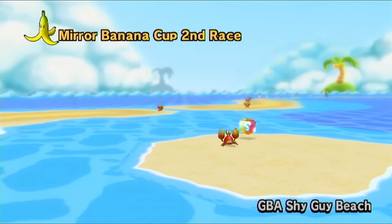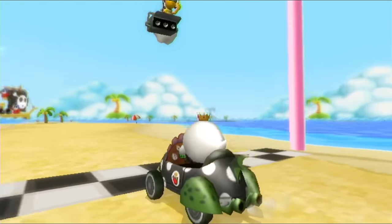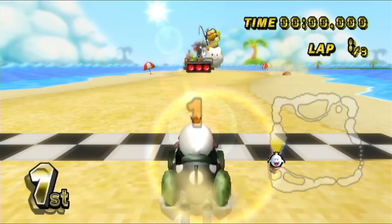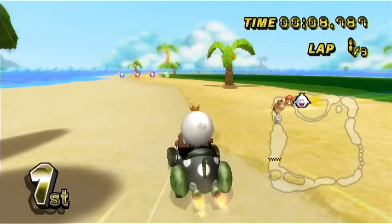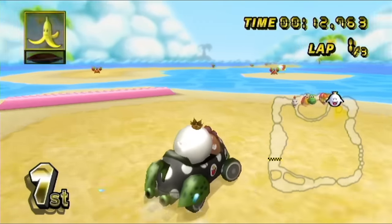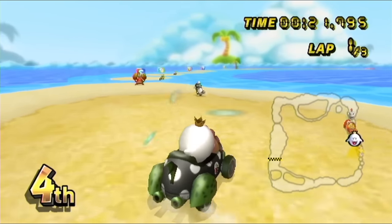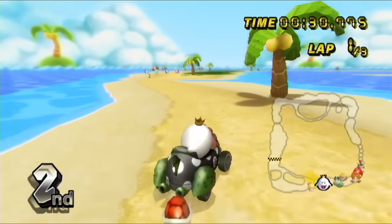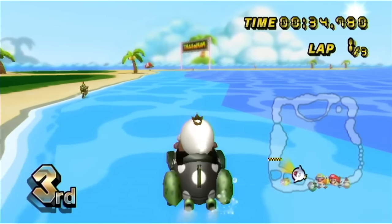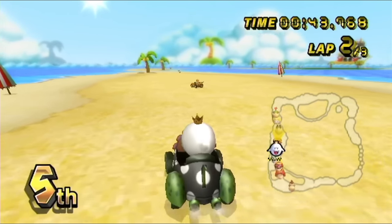Shy Guy Beach is our next one. This one feels like it's doable, but there are so many obstacles — the crabs can really get in your way. While we're starting in the lead, there are ways to make this work. It is mirrored, so I got to keep that in mind. I could use the red shell or I could just hold it out for protection. Unfortunately, because of the angling, it doesn't actually go for anybody. And speaking of red shells, somehow they find one that hits me. We're back in fifth, but I just need to keep going.